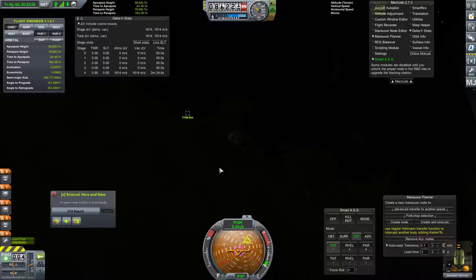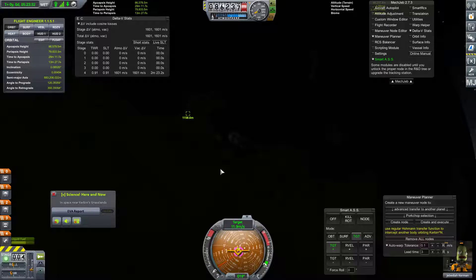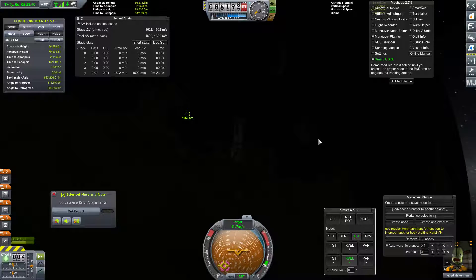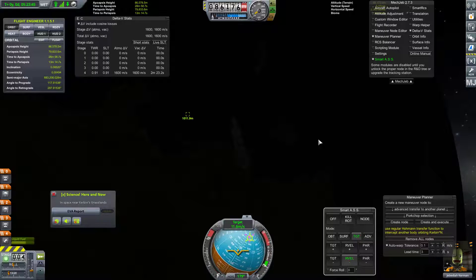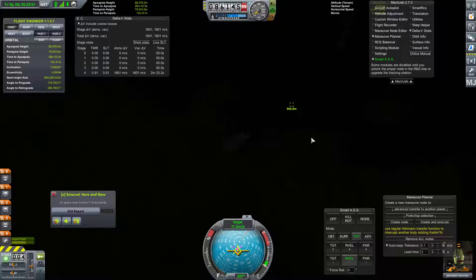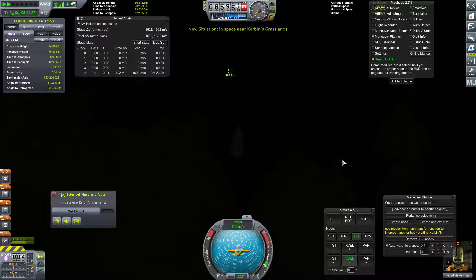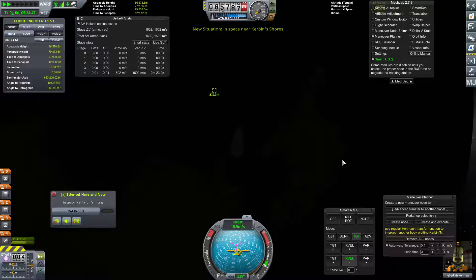We want to go ahead and go directly towards the target at a very, very low velocity. We're only 1,000 meters out. So if we go at around 10 meters per second or so, that'll be good. And then we'll burn the other side — target velocity minus, which should also be relative velocity minus. They should be the same thing virtually at this point, so we'll go for relative velocity reduction.